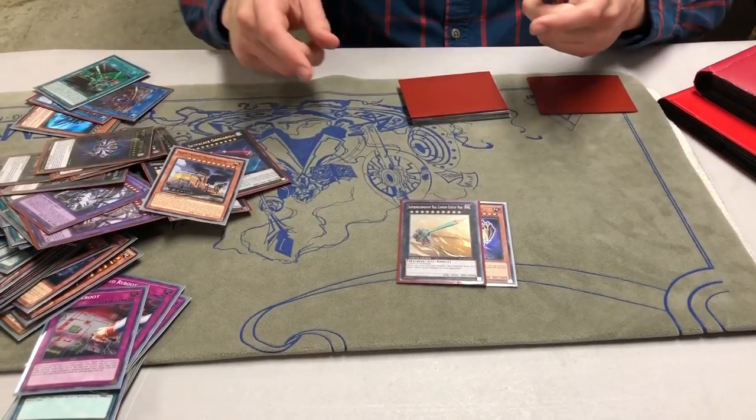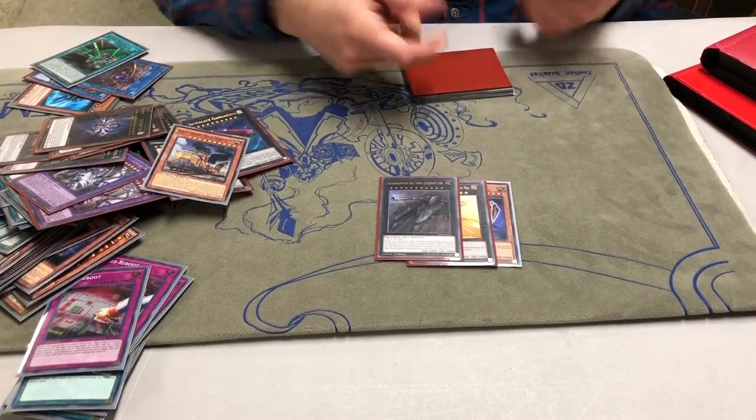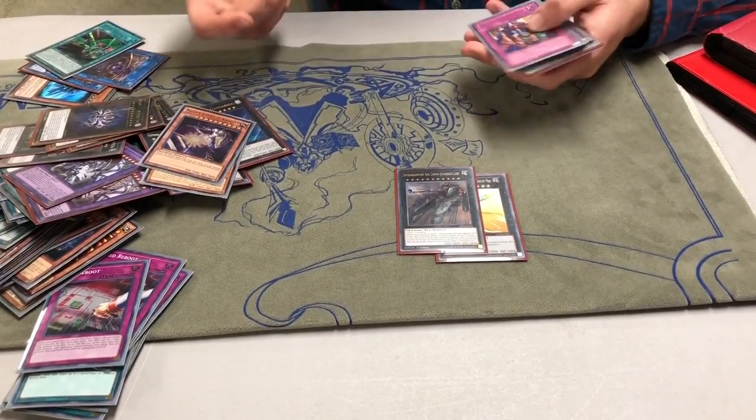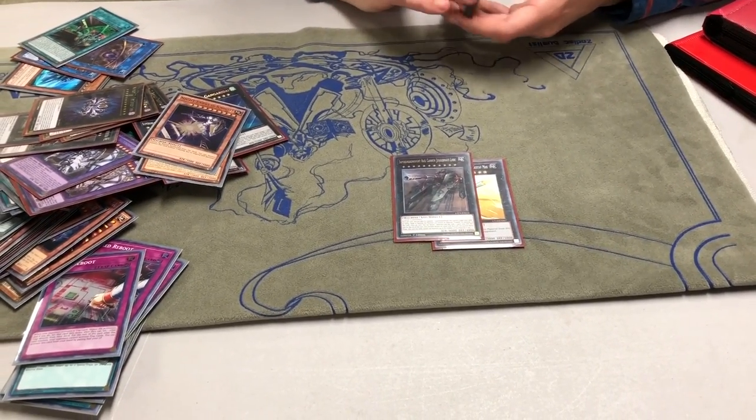But with this, you detach, inflict 2,000. They're at 6,000. You pop a card, and then you go into this, and then you detach, make a 6,000 attack. So if there's a clear board, you already win. If they have monsters, you're attacking twice with 6,000 attack.